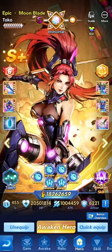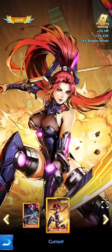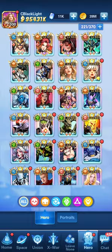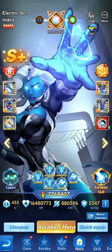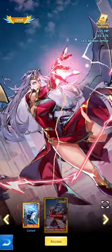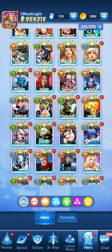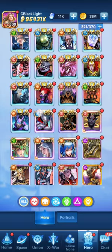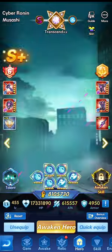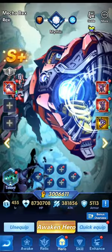Without further ado, let's get started and go across different things for Toko step by step. The first thing we're going to look at is the skin. In Epic Heroes there are different skins — if the game adds a skin for a specific hero, the skin usually gives attributes that benefit the hero and take them to an upper level. It can include HP increase by percentage, attack, and broken armor. For instance, Cyber Ronin has damage immunity, HP, and attack.